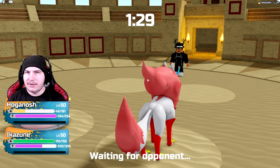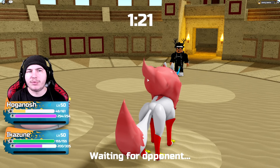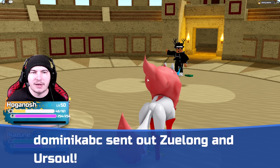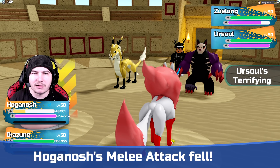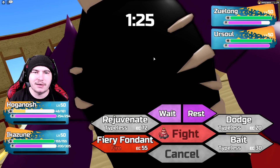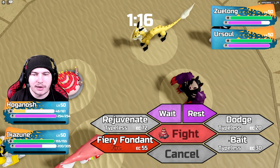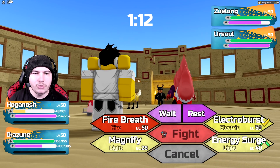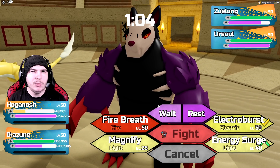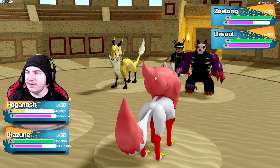I set up on Ikazune. I wanted to bring Munchwheel so I could rev up and bulk up spam as well, but I decided not to because I have a lot of things weak to Earth. So instead I brought my Avitross — it's a super old Avitross, very Brawner, wouldn't really recommend it that much. Our biggest issue is that Hoganosh is going to die to one of these, so the other should hit Ikazune. Actually, I think I'm fine — I can just KO them all. The Zulong should go first unless they click a priority move.